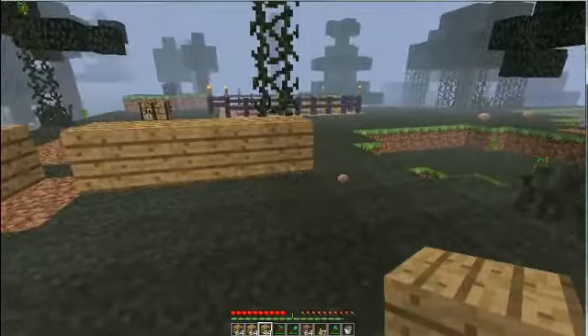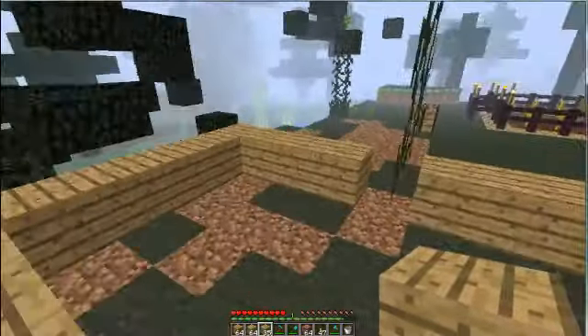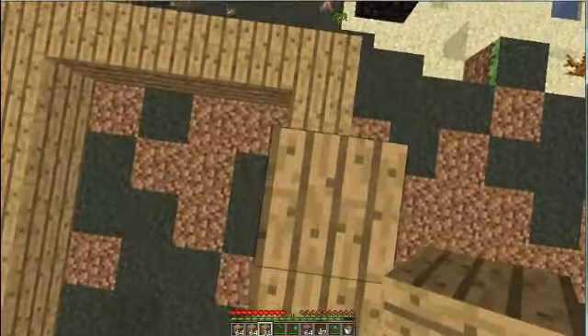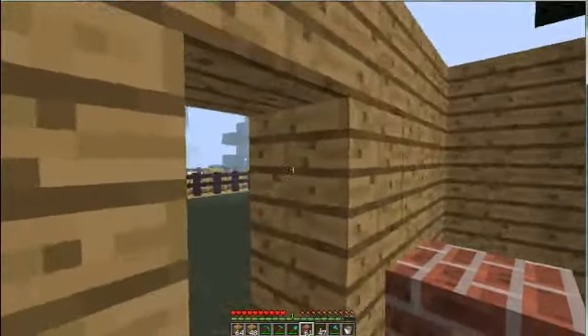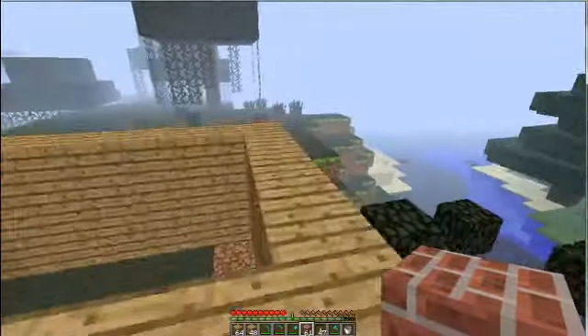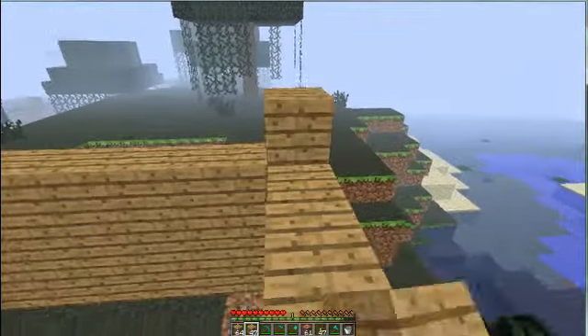Okay, just keep going. Now you just build it up two more spaces high. So once you've got that, we're going to work on the roof. It's really simple — we're not going to be making a fancy roof, we're just going to be making a roof to cover our heads from spiders.